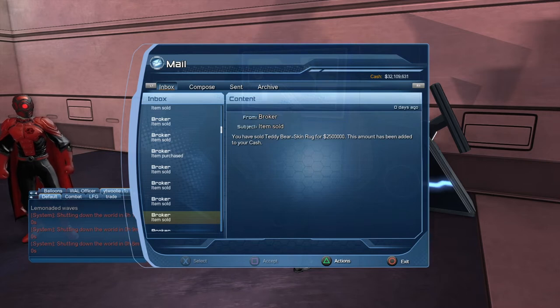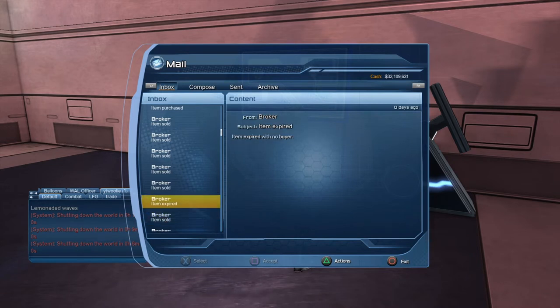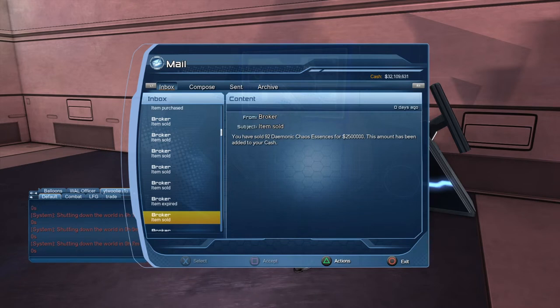Teddy bear skin rug sold for 2.5 million. Holiday tree — Batman holiday tree — 3 million. There's another teddy bear skin rug that didn't sell for the original 8 million price, but after it expired I put it in for a little cheaper and made some money. These old OP item pieces — like the back pieces, the old chaos back, dark lord — and especially the augments like the Teen Titans augments and the Azerathian life force items — those things will sell for money. Anytime you get old OP items, go look at the broker before you remove them from your inventory.